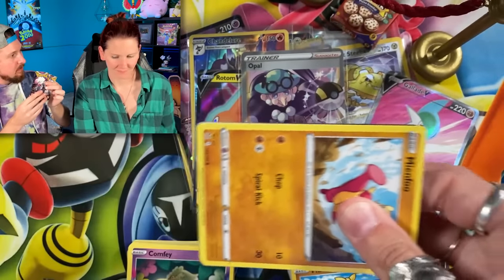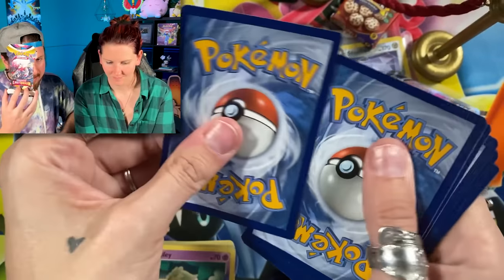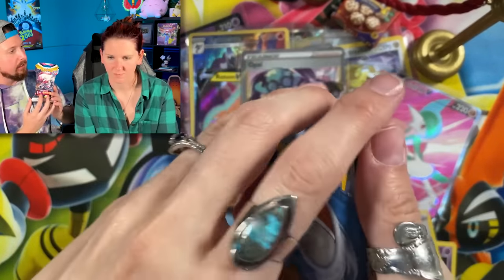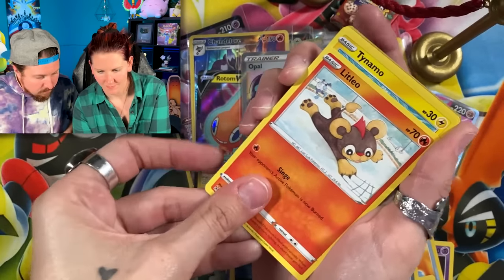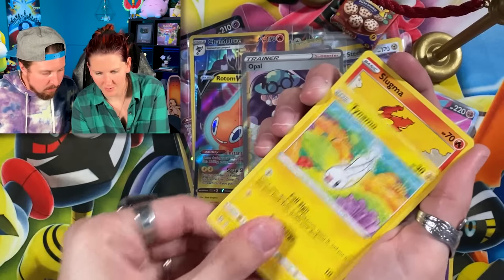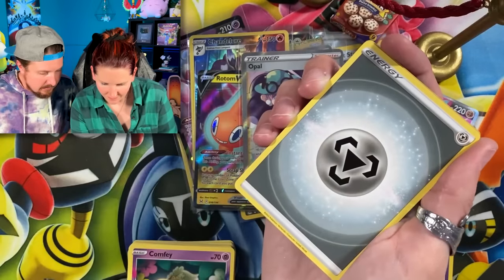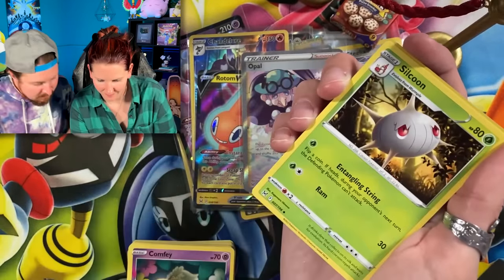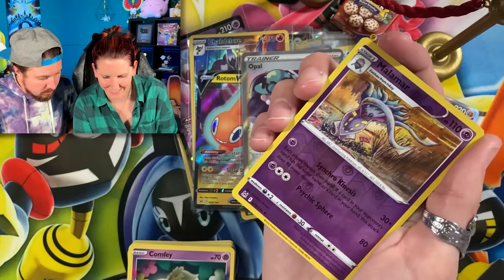We got three packs left from the elite trainer box, and one pack — the very last one we are saving for the dramatic finale. Litleo, Tinamo — so tiny — going into Slugma. Energy. We got Silcoon.